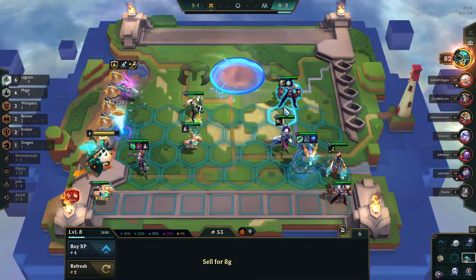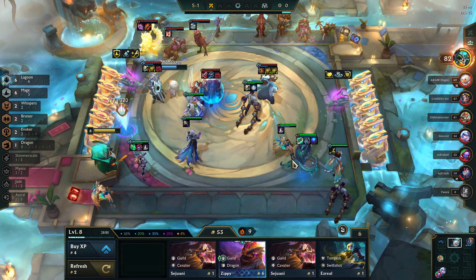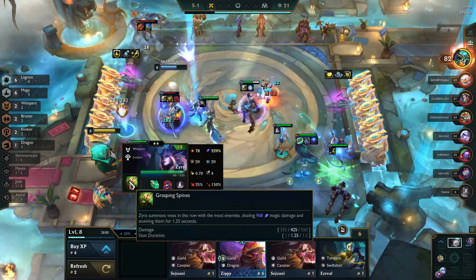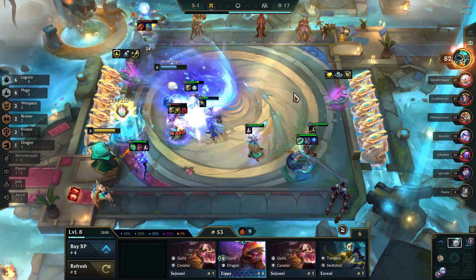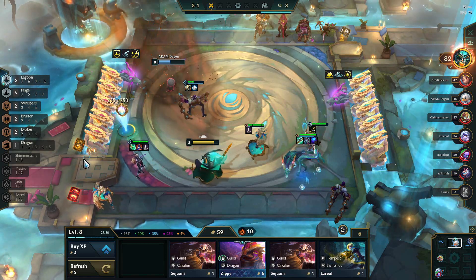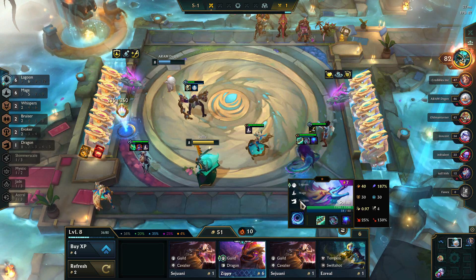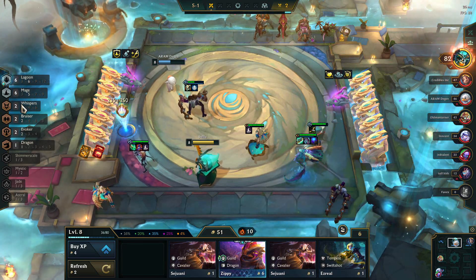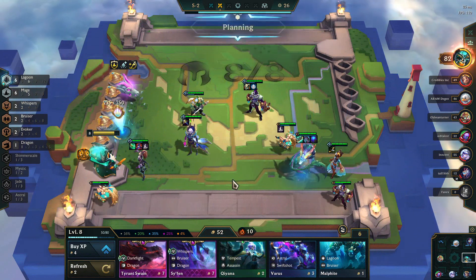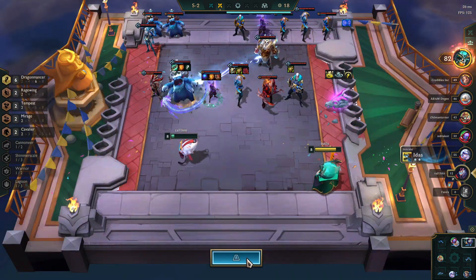Jax is still un-itemized, so I'm looking to get another item for him. Something like Ionic Spark would be awesome, or Warmogs for a little more health on the frontline. I'm basically looking for frontline or support items right now — Zeke's would be nice, Chalice would be amazing. There's the item remover at 220 stacks, so I've got that in case I want to remove items. I'm actually now pretty happy with these items on Zyra. Honestly, Zyra is kicking butt in these fights — Deathcap, Shoujin, plus Evoker trait, plus Mage Cap. She double casts nonstop. These fights have not even been remotely close — I'm just steamrolling through them.